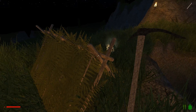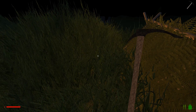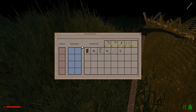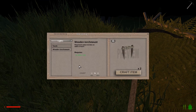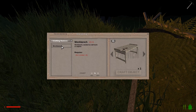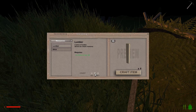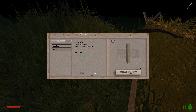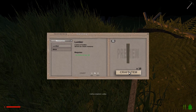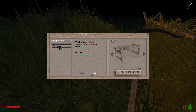Let's do the crafting station — the crafting table. If we need 16 lumber, let's go — 16 lumber. Then go to the crafting station, workbench, craft it. There we go.